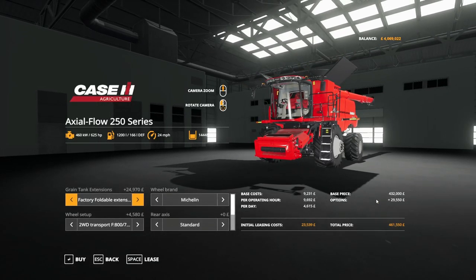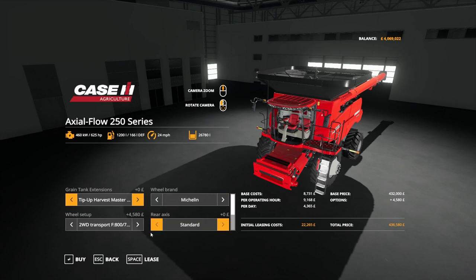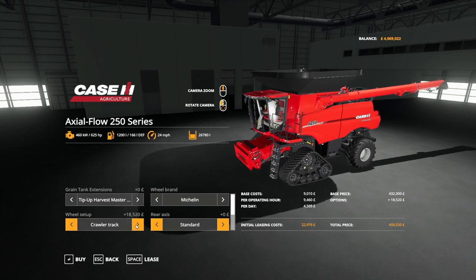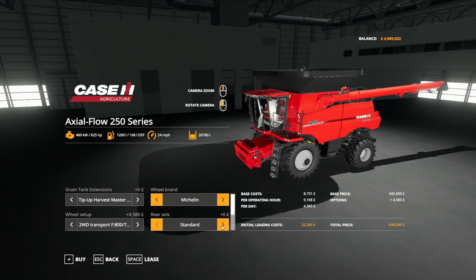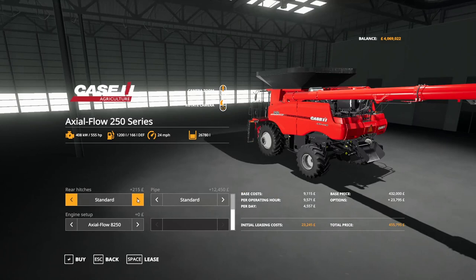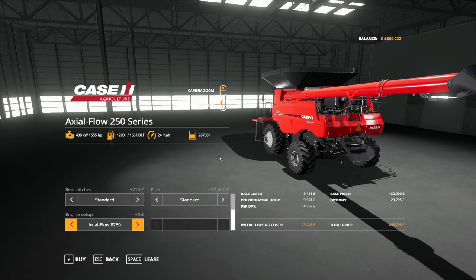You need to adjust the extension — at 14,448 standard or tip-up harvester to get 26,780 liters. Under wheel brand Michelin we have various drive transport options, and there are also Case crawler track options. Rear axis can be standard or wide, and there are some different hitch and pipe options including foldable. Engine options are the 8250 at 555 horsepower and the 9250 at 625 horsepower.